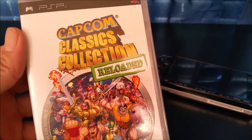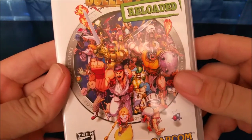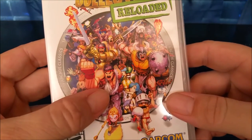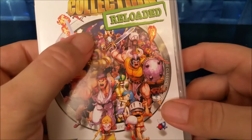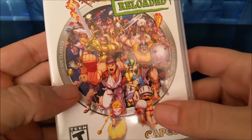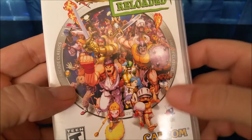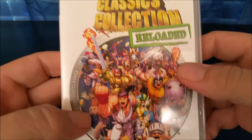Here it is, Capcom Classics Collection Reloaded for the Sony PSP. I love the cover art — tons of classic Capcom characters, Zangief in the background, Ryu from Street Fighter 2, and the dude from Ghosts and Goblins in his underwear. All kinds of classic Capcom stuff.